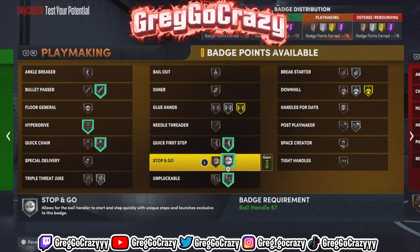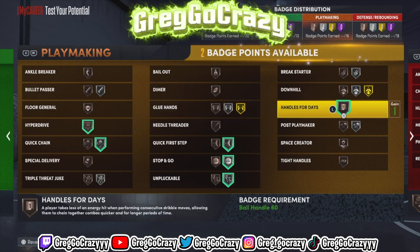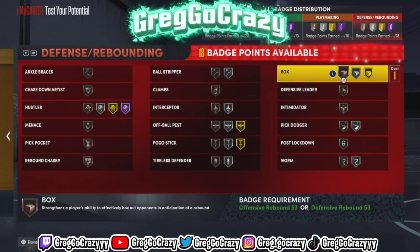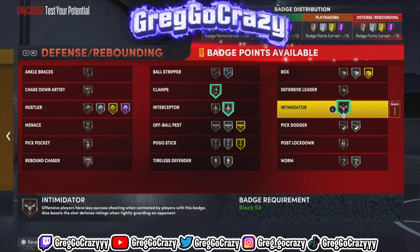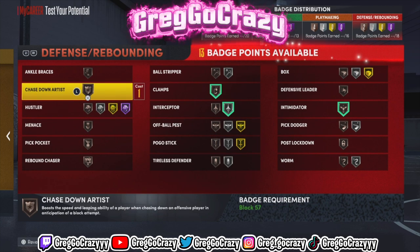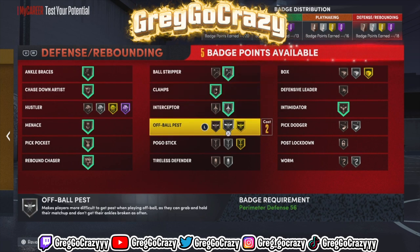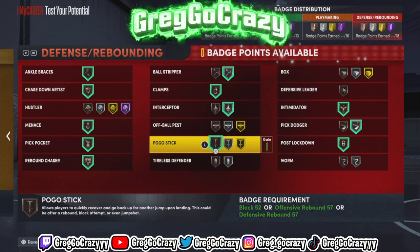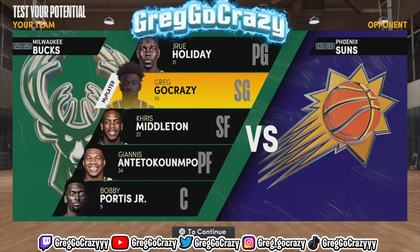The defense is even worse. This really might be the worst build on 2K22 — I'm not even gonna lie. If you can make a worse build than this, let me know in the comments. Look at these badges — a six-four point guard getting these badges is just terrible. Everything is bad except maybe defense, but even that's average. These badges are ridiculous. I might put some VC on it just to see what I can do with this build. But yeah, that's really it for the video — drop a like, subscribe if you're new, and I'm out.